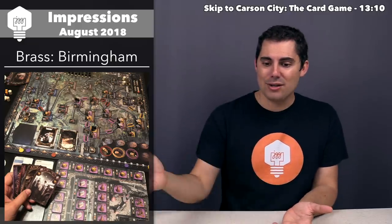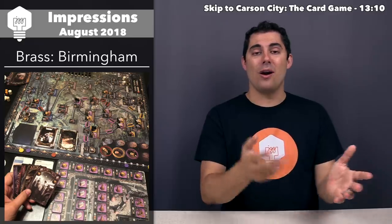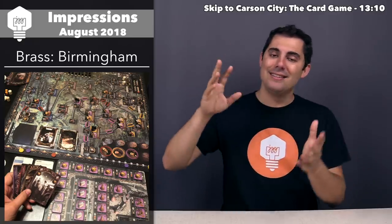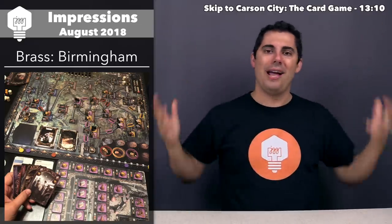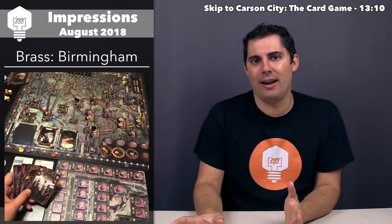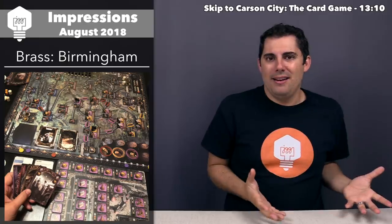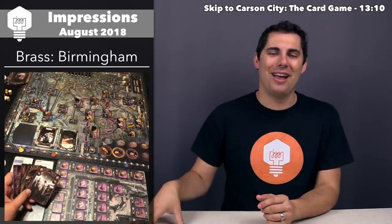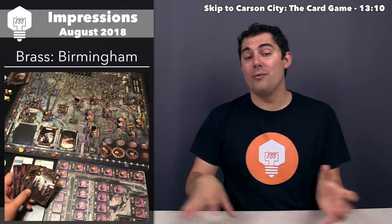These aren't flaws — they're just extra things you need to pay attention to that can trip you up. For instance, with manufacturing, one spot needs no beer at all and another requires two beer to deliver. I've seen people go to deliver and realize 'oh wait, that's two beer instead of one beer — I didn't see that little double beer icon,' and their whole plan is blown up.